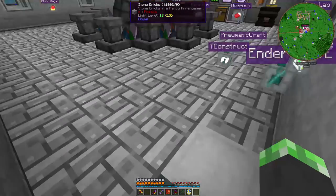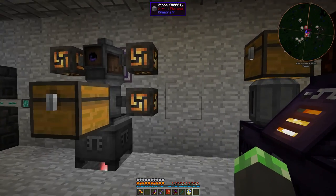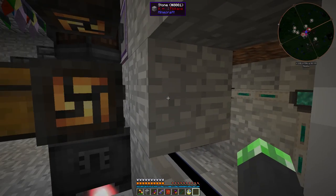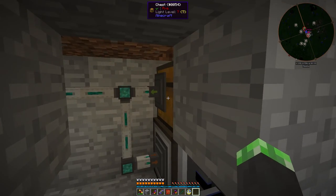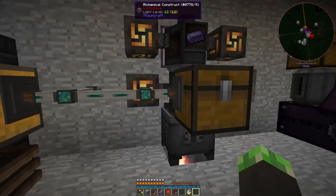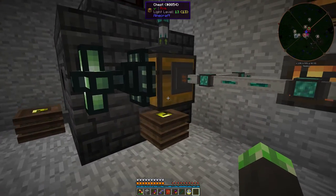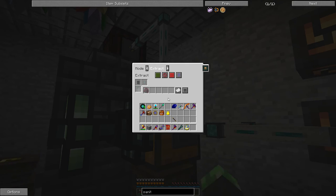Alright, so automated alchemy — here's how it works. I have one network of item conduits pulling items out of this chest and going into the alchemical construct. The alchemical construct spits them out into this chest and draws them into the ME interface, unless it's a native cinnabar cluster, in which case it goes to a separate filter that only extracts native cinnabar clusters.